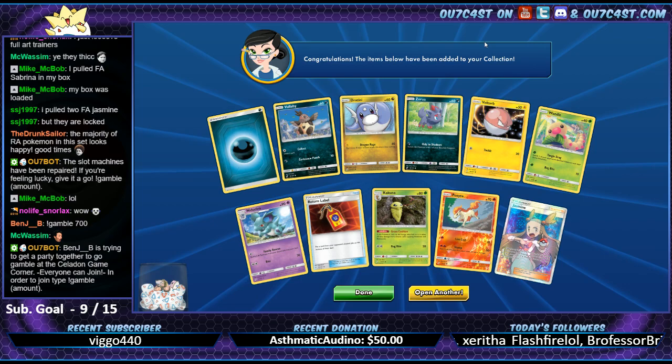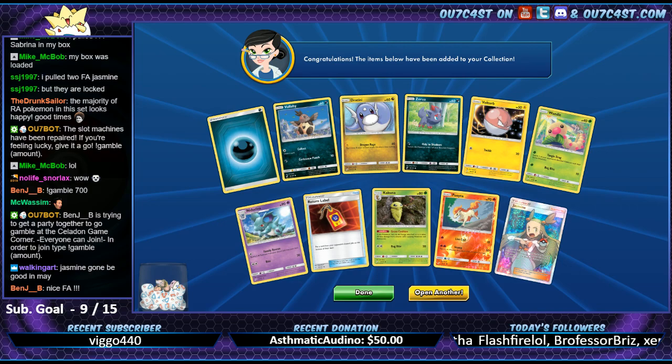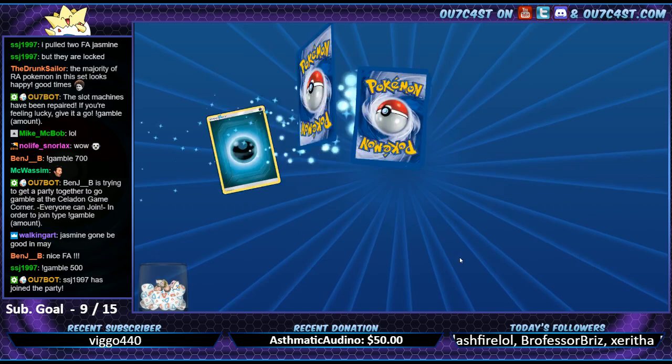Just saying - you could just be like 'oh yeah, I pulled Pikachu Zekrom Rainbow Rare, you know?' I'm like, really? Alright - we'll open up this pack.